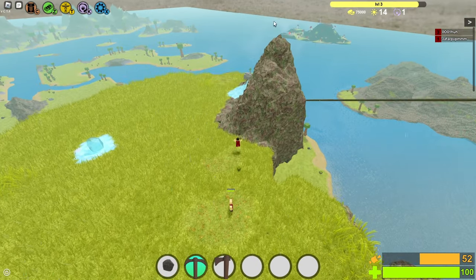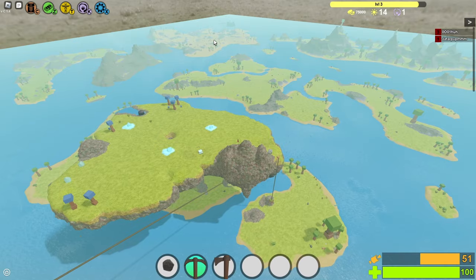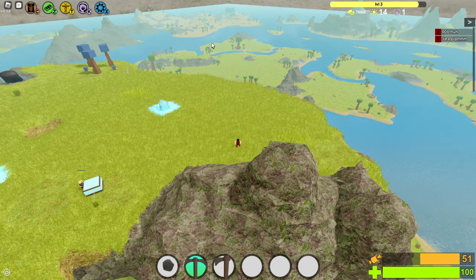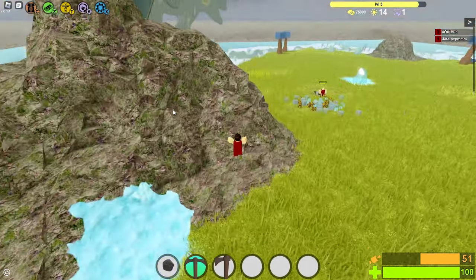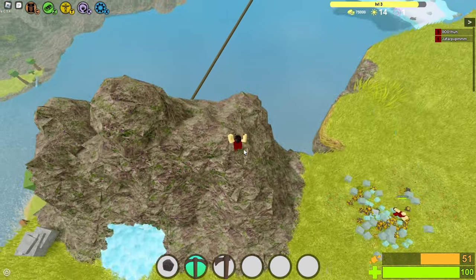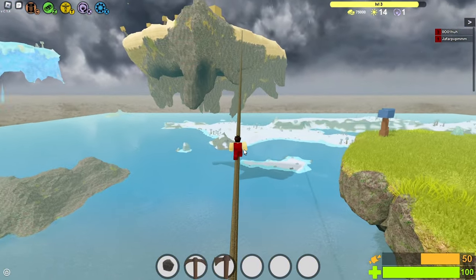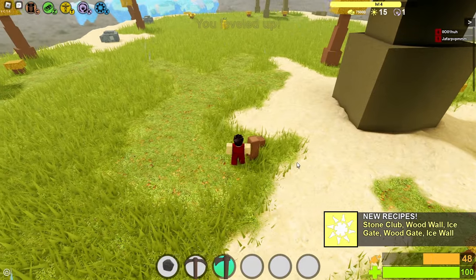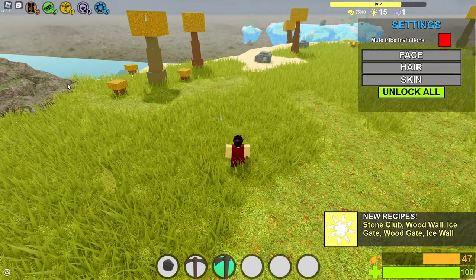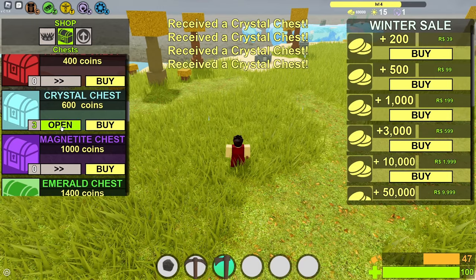I'm noticing another volcano out that way, which is interesting — they had the OG volcano near where I spawned. I just noticed Jafar bought something. He probably had money from his spawning thing. The crystal chests give gold — I actually forgot about that. I probably could have got myself some god tools straight off the rip. At least the sun trees drop essence. I think they may have intentionally made it so that feather bushes don't drop essence, as a balancing thing.